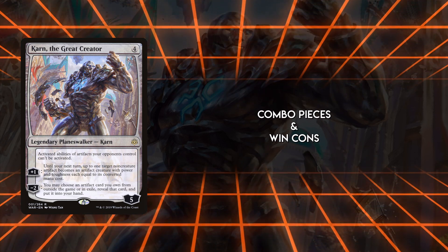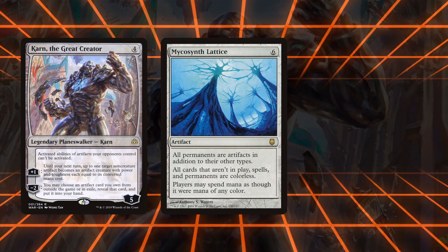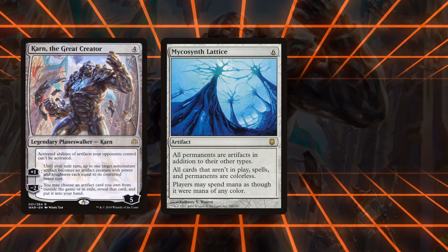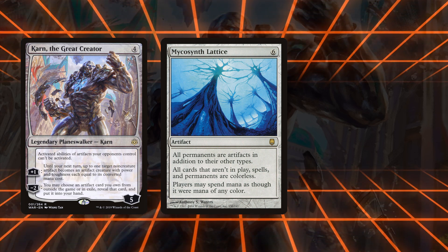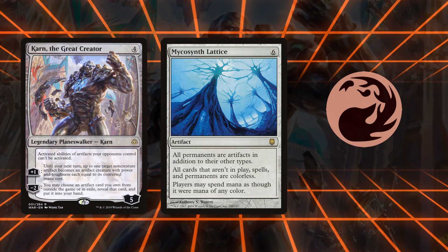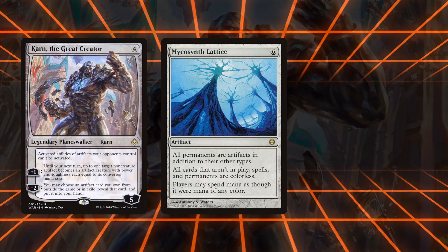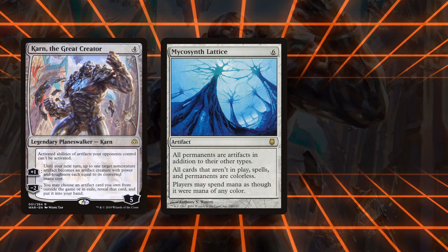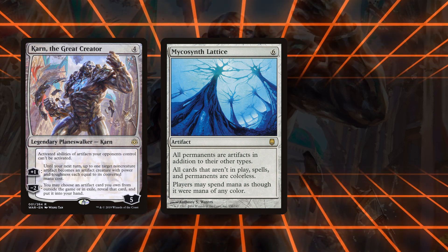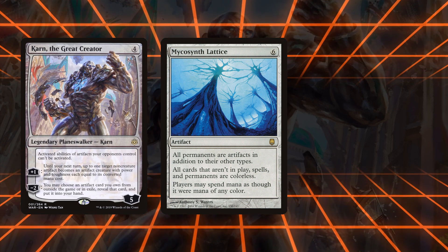The first and most attractive option is making it so that Karn can win the game on its own or be the second piece in a game-winning combo. When Karn first debuted, Mycosynth Lattice became the go-to option — a six-mana artifact that turns everything else into an artifact, including lands, which combines with Karn's static ability to make it so the opponent can't tap their lands for mana. If they don't immediately have open mana and an instant that can hit artifacts, their lands are locked out for the rest of the game. Lattice was subsequently banned in Modern but is still legal in Legacy.